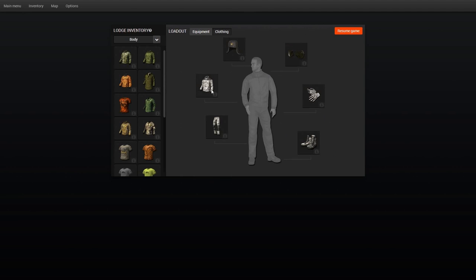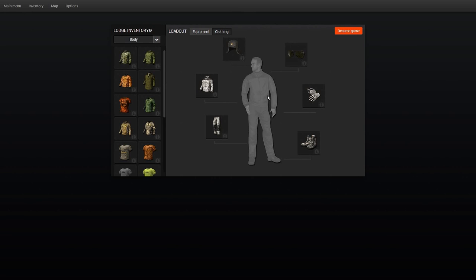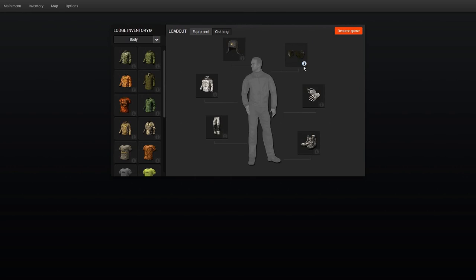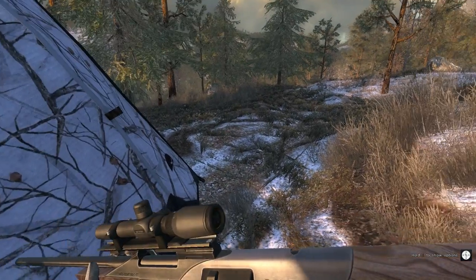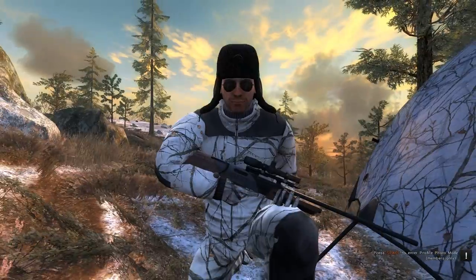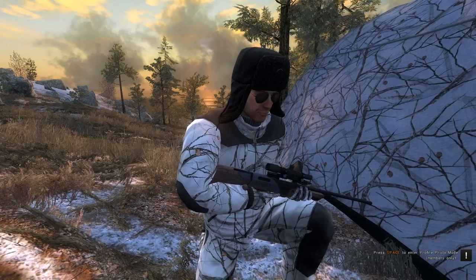For clothing I'm wearing the sneaky 3D forest — it's the winter camo in all pieces except for the hat, where I've got the Ushanka. And of course I'm wearing the shades — the sun's bright out here, you've got to have shades, plus looking cool is half the battle. So we think we've got that licked. Now we're gonna go get after some reindeer.